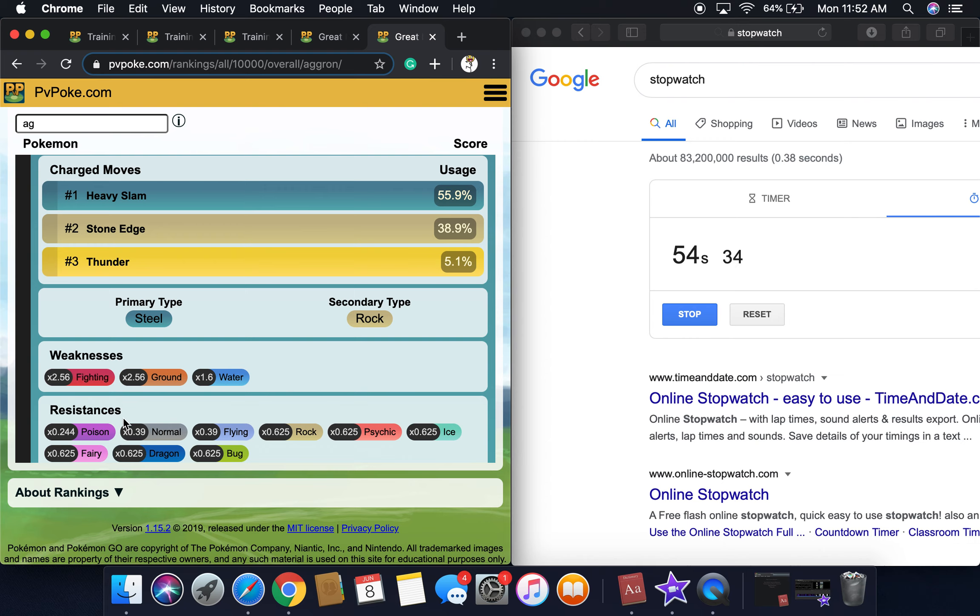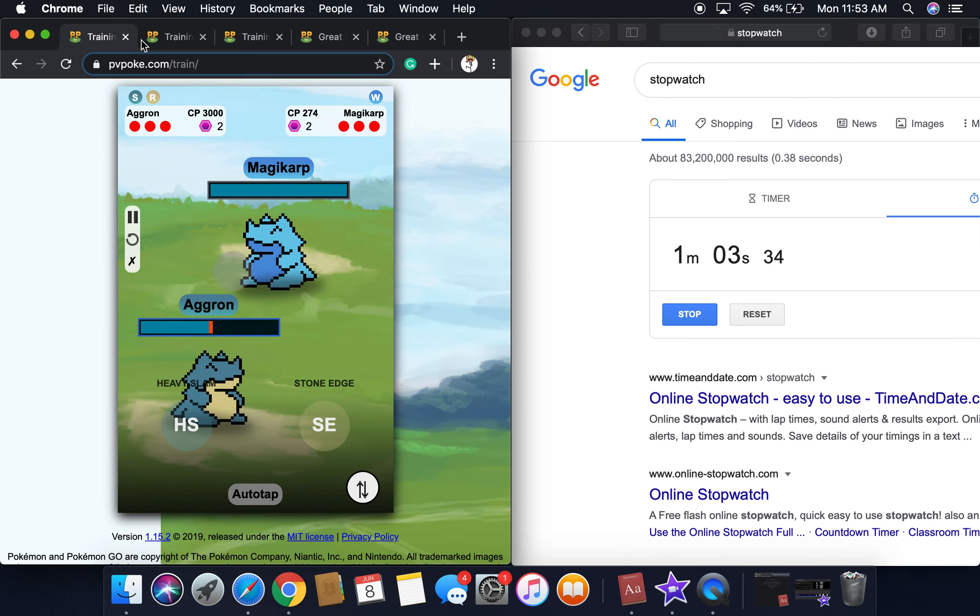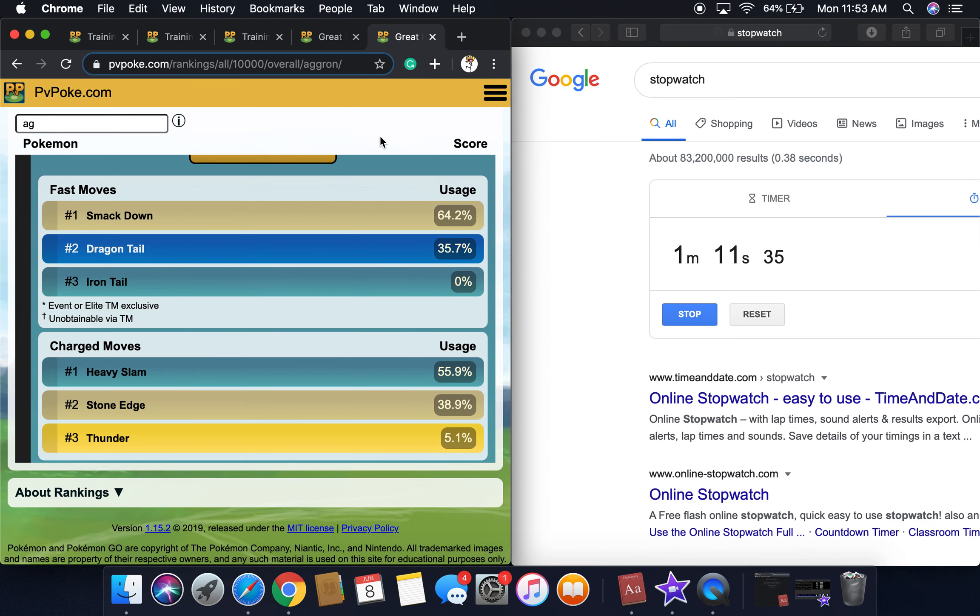Primary type is Steel, secondary type is Rock. Weaknesses are Fighting, Ground, and Water. Resistances are Poison, Normal, Flying, Rock, Psychic, Ice, Fairy, and Dragon. We're going back here and Aggron is tanking it — only about half of its HP is gone.